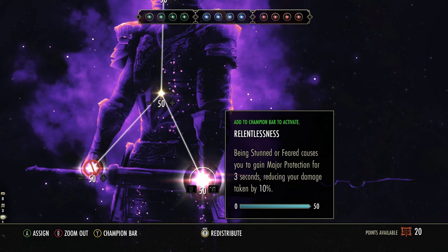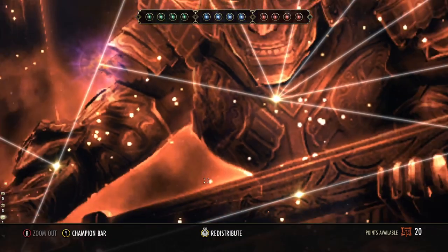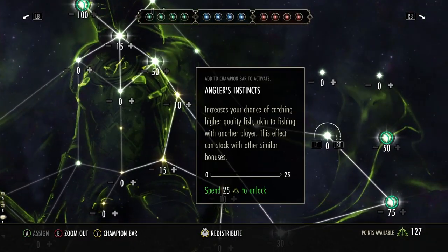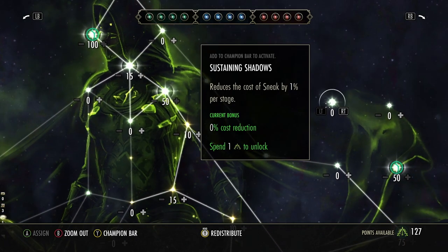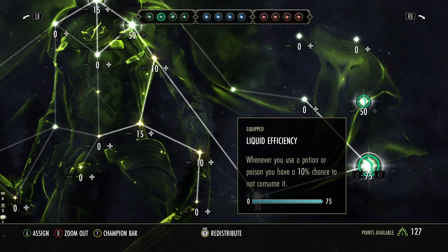In the Red tree we have Pain's Refuge, because if you're dueling you'll probably have 10–20 negative effects on you at any given time, so it's an absolute must. Sustain by Suffering gives more recovery, Fortified is there for extra armor, and Boundless Vitality for health. Alternatively you can run Relentlessness, which gives Major Protection right after being CC'd — since most people burst right after a CC, it's really good against Nightblades, though when you pop Northern Storm you have Major Protection anyway. In the Green tree just run whatever, but if you're running expensive potions like Heroism or Tristat, definitely run Liquid Efficiency to get those back about 10% of the time — mostly quality of life.